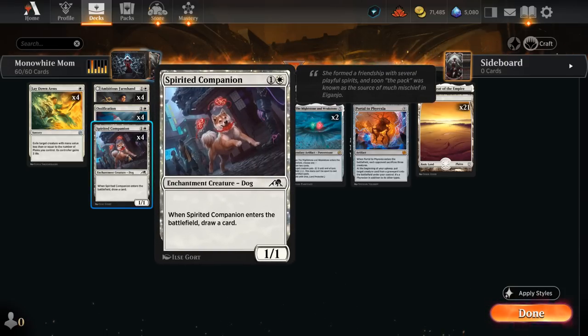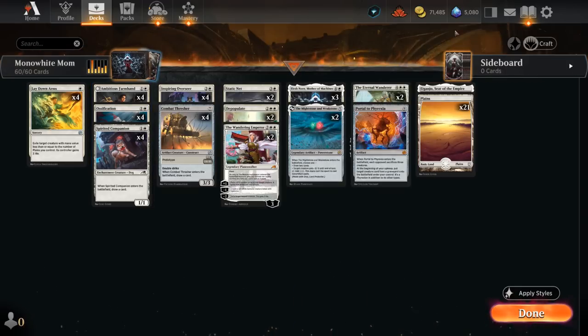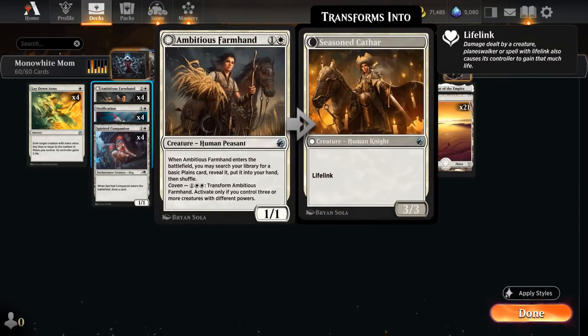We also have Spirited Companion to draw a card — awesome once we deploy Elish Norn. We have four copies of Ambitious Farmhand which finds a Plains when it enters. That's also the reason why we have such a low land count despite having a curve that goes all the way up to nine mana for Portal to Phyrexia, because we get to draw a ton of cards between Companion, Thresher, Overseer, and Farmhand, which can also potentially be transformed into a 3/3 lifelink at some point.